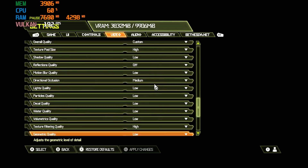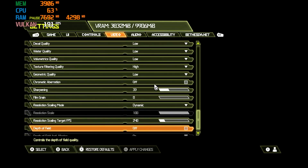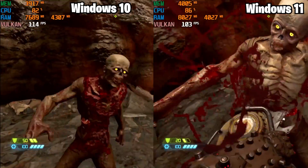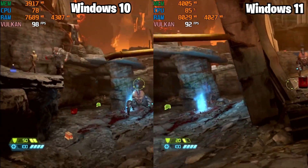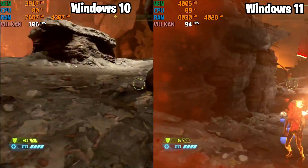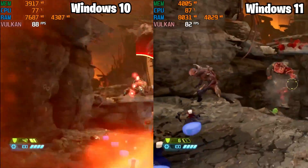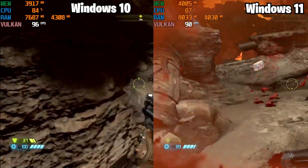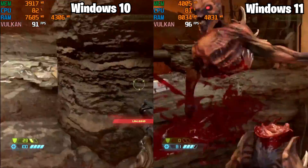Next is Doom Eternal, tested at the same settings in the exact same part of the map. The FPS was almost identical, and this was the one time the games played exactly the same — no stuttering, both very smooth. That said, Windows 10 did feel like it held a slightly higher FPS most of the time over Windows 11 by about 5 to 10 FPS.